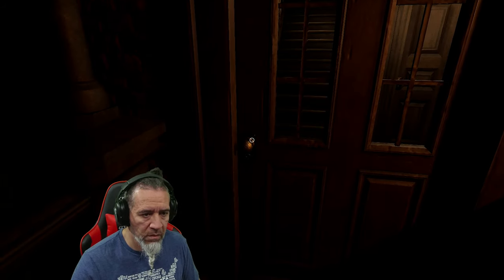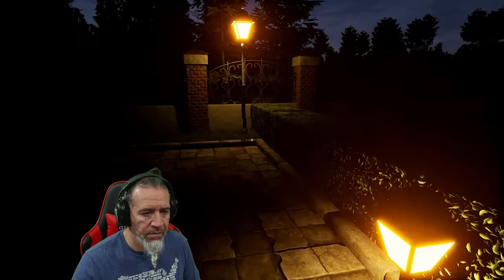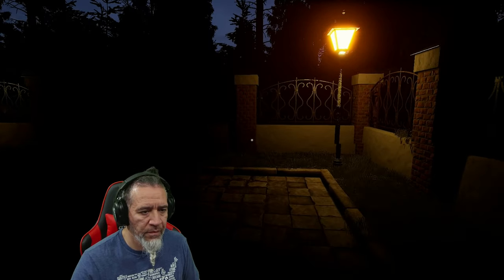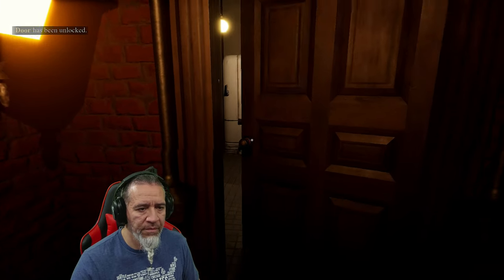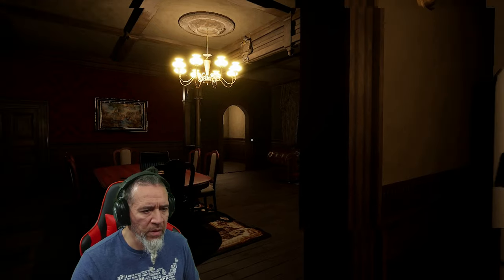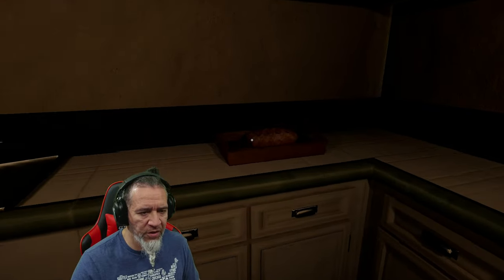Maybe the key's for the back door — it's gotta be for the back door, that's where the key was at. What a disaster. It's a nice house, I ain't gonna lie to you. Look at that — that was easy, we're in! The hell was that? Lock the door. All right, we got supplies.